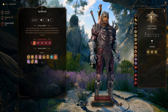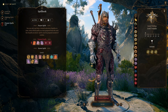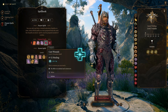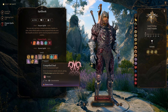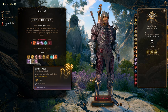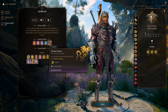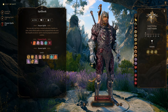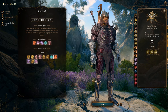For prepared spells we're putting in Searing Smite, Wrathful Smite, Thunderous Smite, Cure Wounds in case we're in deep trouble, Bless which is nice, Compelling Duel which is good, Command, and Divine Favor for a little boost. You can always change your spells.